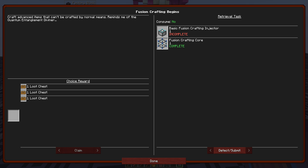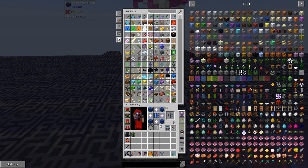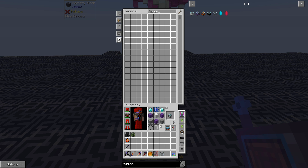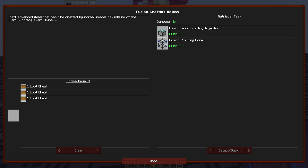So here we go — fusion crafting. We have the fusion crafting core and the basic fusion crafting injector. We're going to need quite a few of these, so let's see if we can auto-craft them. Fusion crafting core — we have most of the materials. Let's make 12. Fantastic — these draconic cores I've been getting from loot chests so I haven't had to make any just yet. There we go, quest complete! Let's go for the middle reward and claim that.